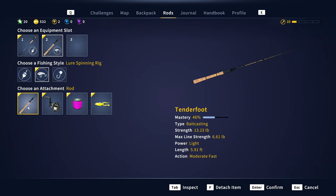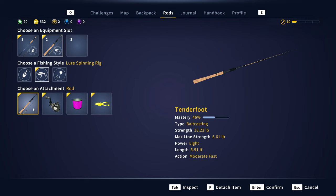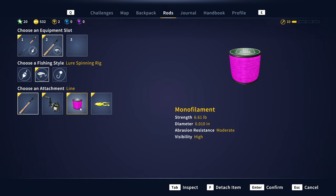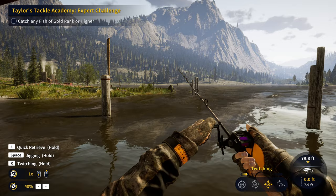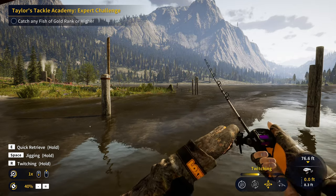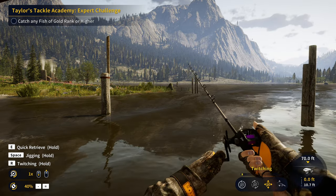This is our current setup — the Tenderfoot Bait Casting Rod, I believe it's level 8 or level 10, and we've got ourselves the Shote Reel. This one's a five-pound max drag, and the rod is a 6.61-pound max line strength. We've got the six-pound mono and our size 6 frog. What you're going to want to do with the frog is the twitching technique — it works really, really well and you'll be getting a lot of bass to go for it.